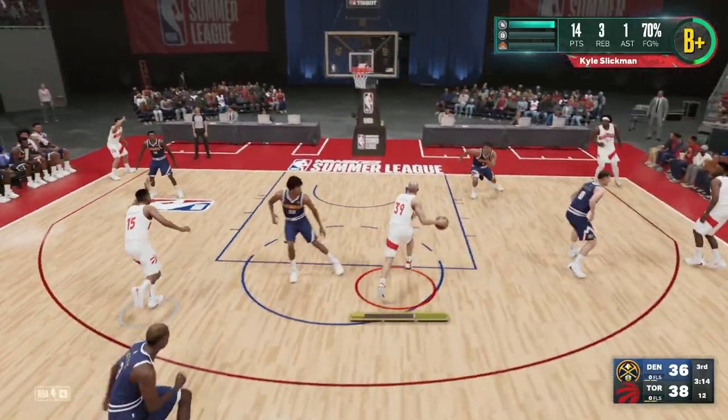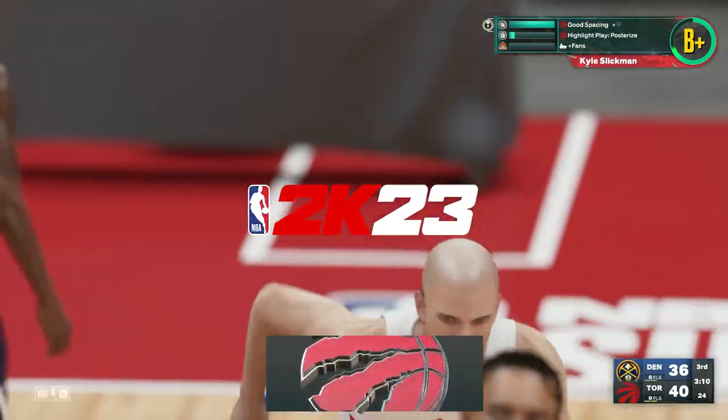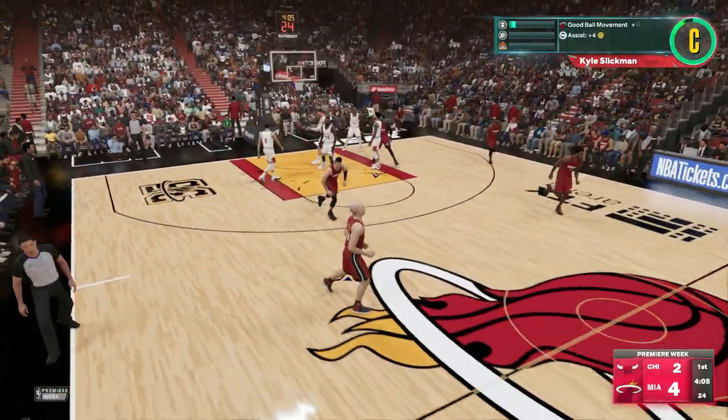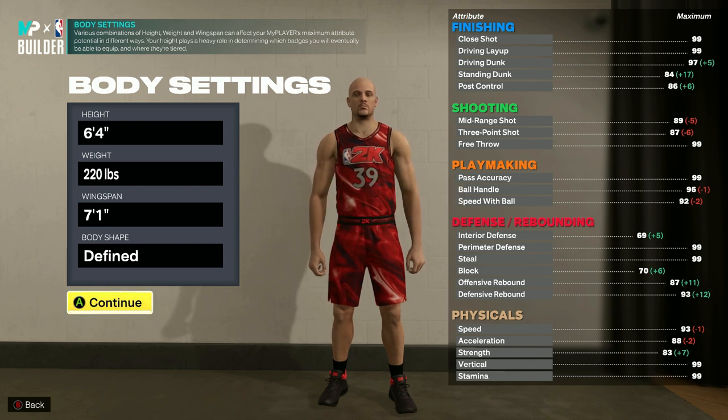Getting straight into things, here are the best builds for every position in NBA 2K23 My Career. The most popular position for most 2K players is point guard, and we've gone for a two-way playmaker build. Start by setting your height to 6'3", weight to 220 pounds, and wingspan to 7'1".